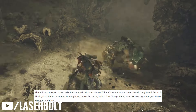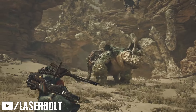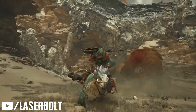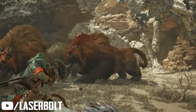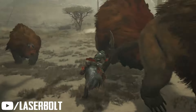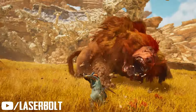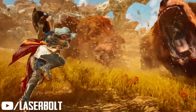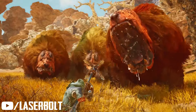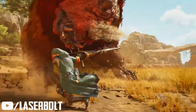Next is the ultimate hunting action — the different weapon types. Returning are the 14 iconic weapon types we've seen in other Monster Hunter games: the Great Sword, Long Sword, Sword and Shield, Dual Blades, Hammer, Hunting Horn, Lance, Gunlance, Switch Axe, Charge Blade, Insect Glaive, Light Bowgun, Heavy Bowgun, and the Bow. We'll be able to use all those iconic weapons in Wilds.